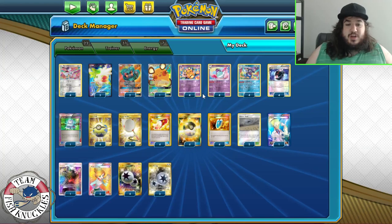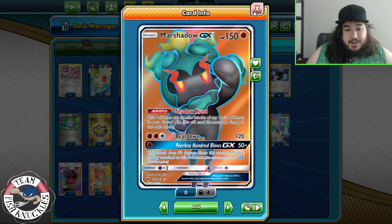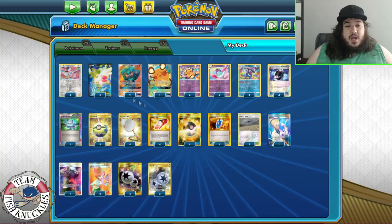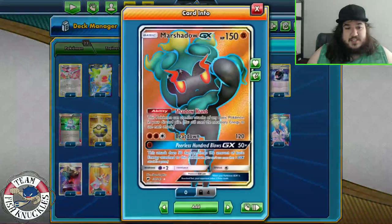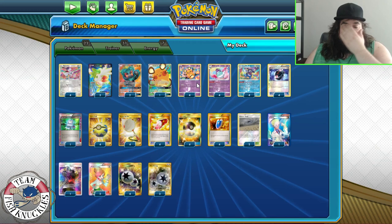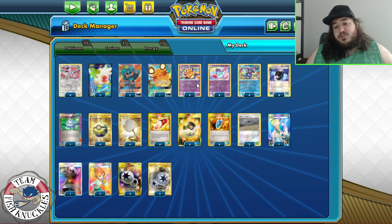We're not going to play Sinistea in expanded — I don't think it's worth it. Galerian Mr. Rime doesn't have Mad Party and also has a terrible attack needing water and DCE. We're playing a Marshadow and Machamp GX which has Shadow Hunt, letting you use the attacks of basic Pokemon in your discard pile. That way you can use Bundle B's attack and start attacking with Deep Marshadow, which can hit for weakness on Altaria. That seems really good in expanded.